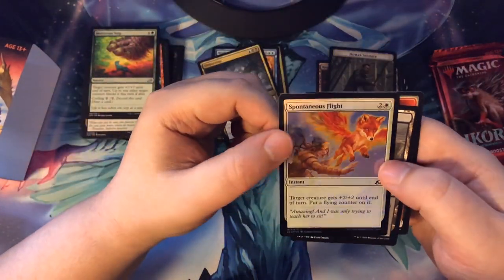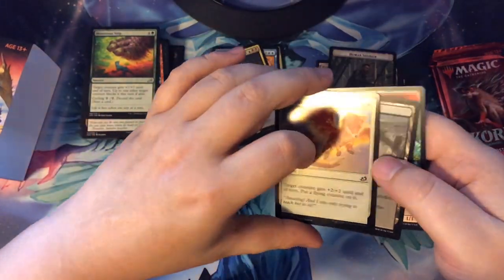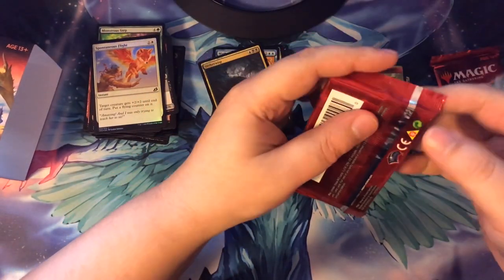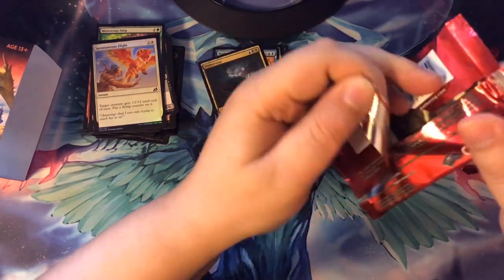And then a foil common — Spontaneous Flight, up into Spectral. A gain land and a Dinosaur token. Next one, let's open it up.